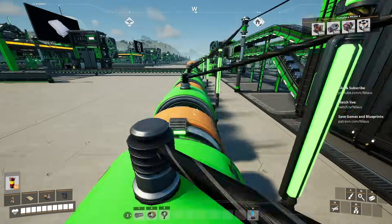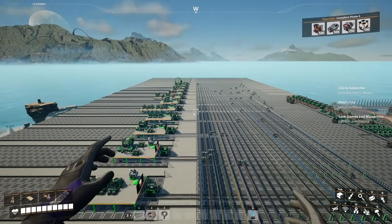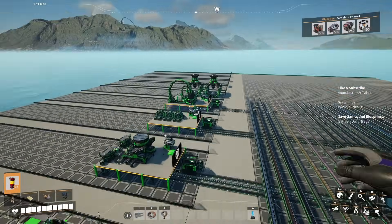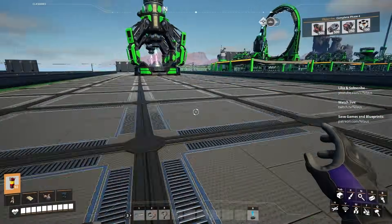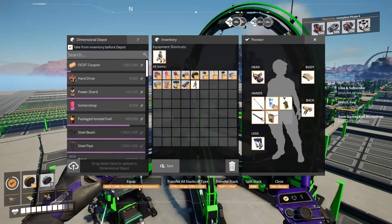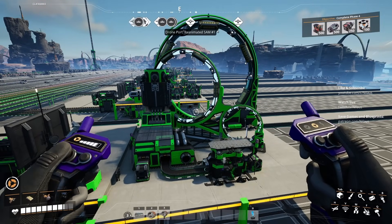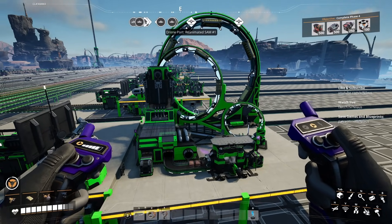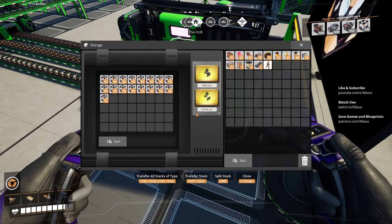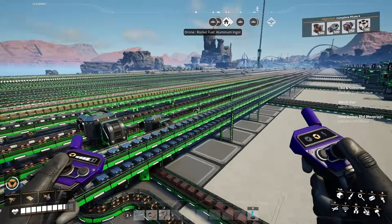We have one thing already done. This is the nuclear pasta and we have an abundance of nuclear pasta - that's awesome. What we're going to do is we can just take 100 of those and throw it in.